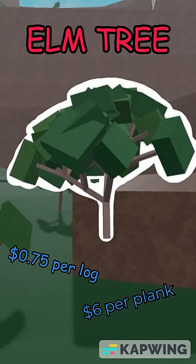These are the Lumber Tycoon Trees in order. Last place, we have the Elm Tree, which sells for $0.75 per log, or $6 per plank.